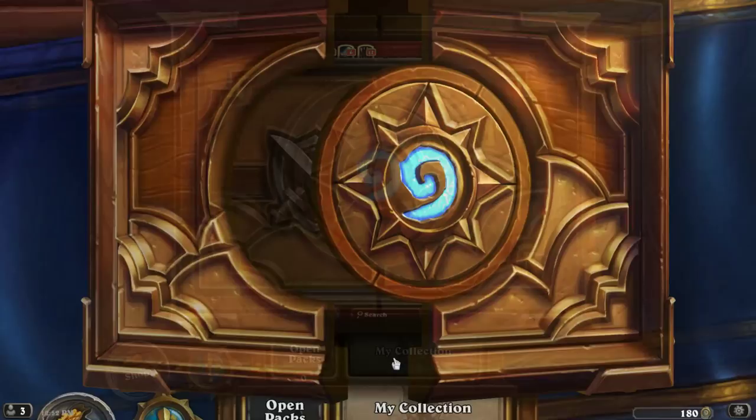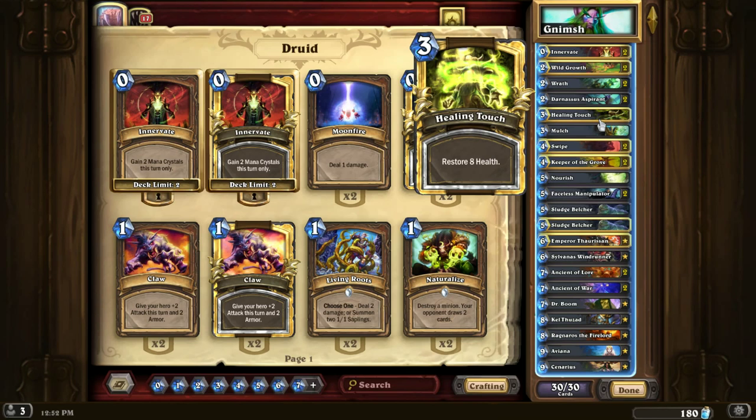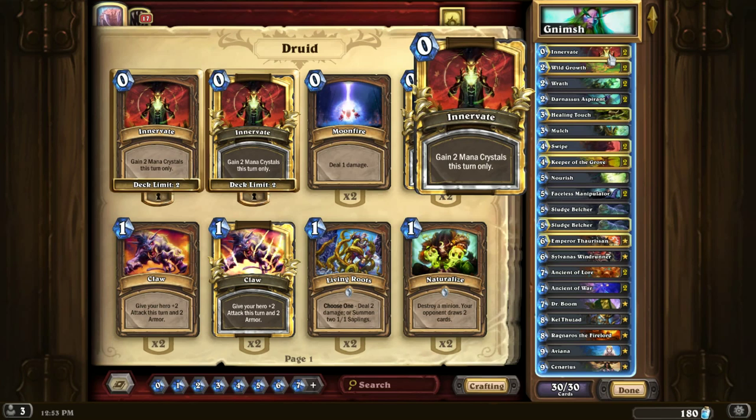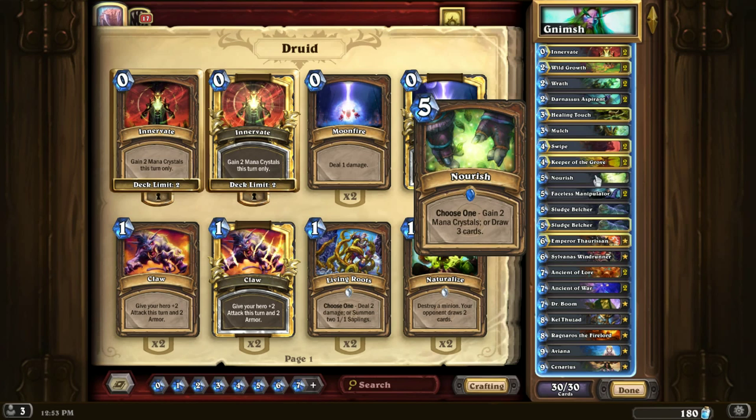There are a few tweaks you can make. I run Healing Touch — you could go with or without it depending on your comfort level. I recommend keeping it because the deck struggles a little against Face Hunter. Out of four Face Hunters I played against, I only lost one. Healing Touch makes it so they can't deal with all our taunts. You could also probably cut Nourish, but in my experience it's won me a couple of games so I'd recommend keeping it.